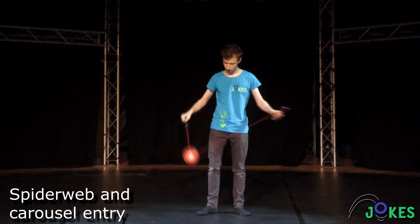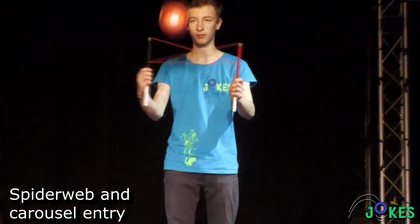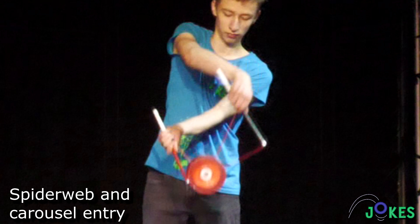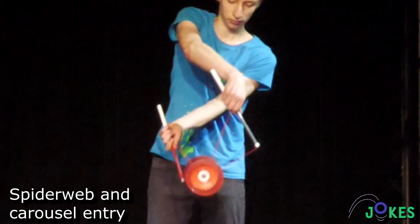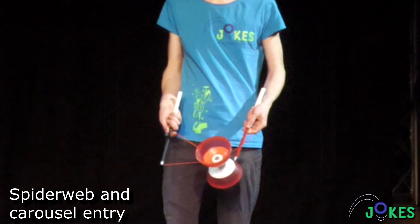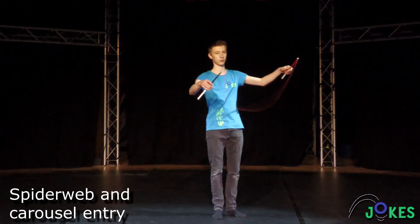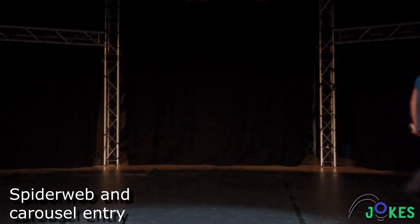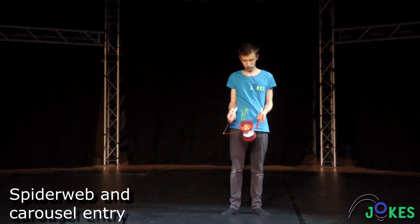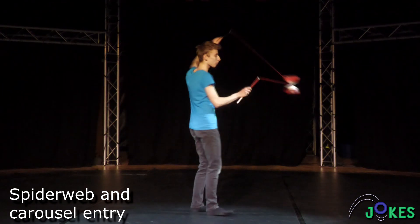These fancy entries use the spiderweb as the basis for bringing the Diablo to Vertex. Build a spiderweb and stick your index finger in the two open triangles. Then throw the Diablo on the underside of the bottom string with your arms crossed. Uncross your arms, which creates a wrap on the axle. Now pull the string tight and tilt the Diablo towards you. Spin along and undo the spiderweb. The Diablo is now dark side, so you have to swap sticks or go directly into passing, since this entry leaves you with enough speed to do so.